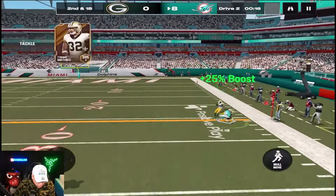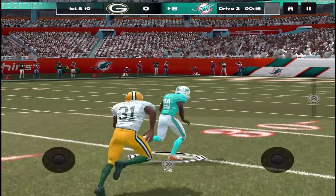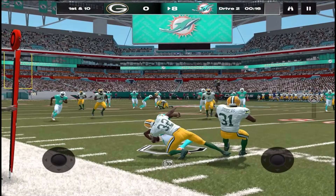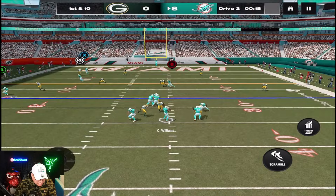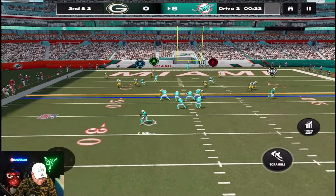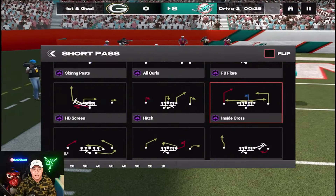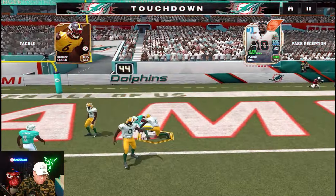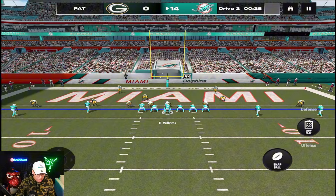Quick slant, post drags — let's see the route running, see some ankles break. First down caught! What a catch by Tyreek Hill, honestly thought that could have been picked off but he makes it work. Let's see him on some YAC — he's fast but doesn't break out of two tackles, very tough. Skinny post, we're gonna low ball it — and that's a touchdown! Tyreek Hill picks it up. Patrick Queen just pats him on the back like 'I gotta give you that one.'